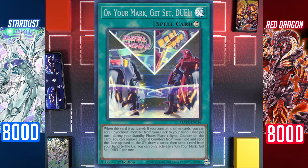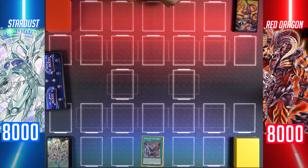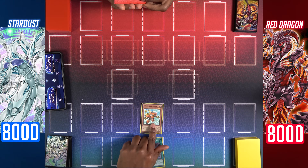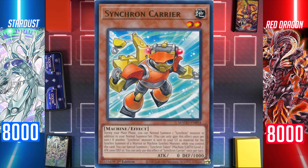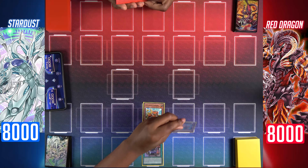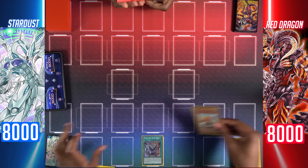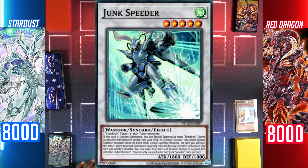On your mark, get set, duel! If I control no monsters, I can add Junk Synchron to my hand. Normal summon Synchron Carrier. Using Synchron Carrier's additional normal summon, I summon Junk Synchron. Synchro summon level 5 Junk Speeder.